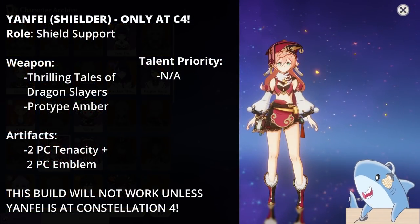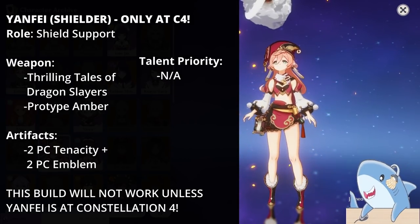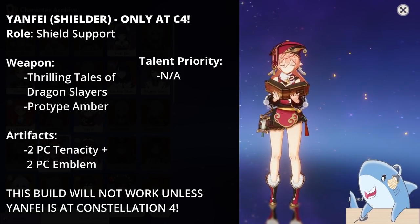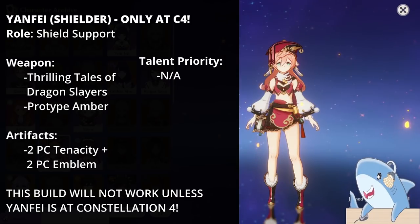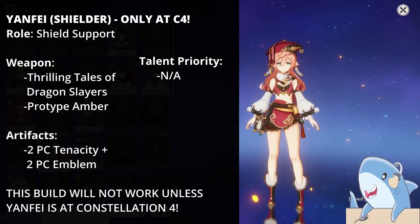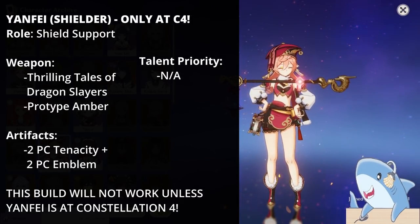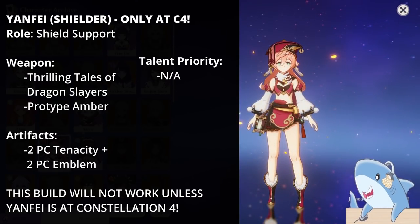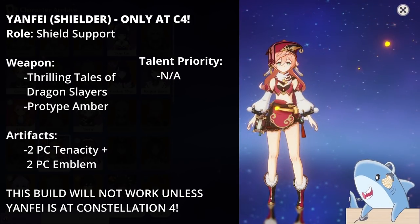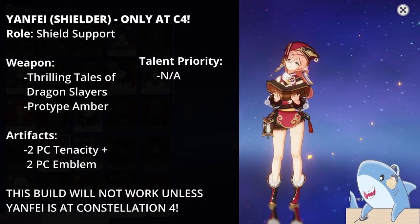For Tankfei, it's all about building as much HP as possible, and this build only works at Constellation 4. Give her Thrilling Tales of Dragonslayers or Prototype Crescent — both provide HP percentage, one allows more healing and energy regeneration, the other gives a huge attack buff when you switch. The talents for Tankfei don't matter. Run 2-piece Tenacity of the Millelith for the extra 20% HP and 2-piece Emblem of the Severed Fate for 20% Energy Recharge. For Head and Goblet, run HP percent; for Sands, HP percent or Energy Recharge.